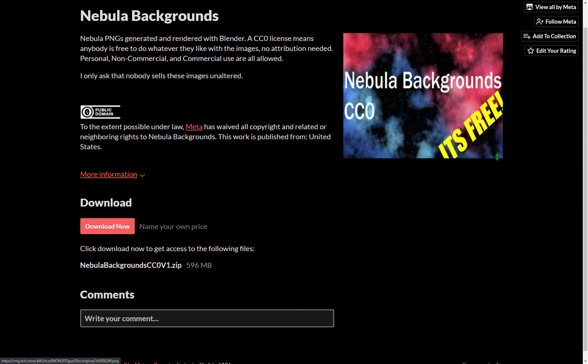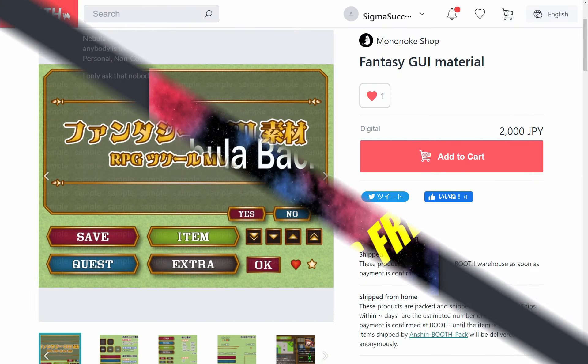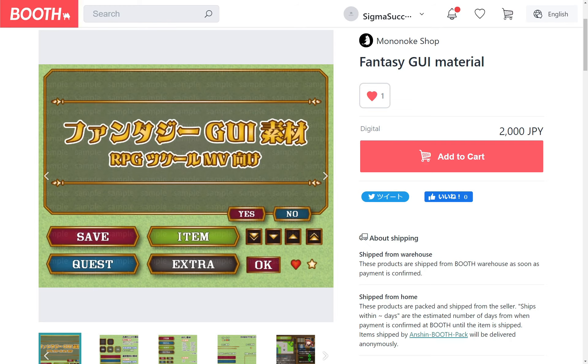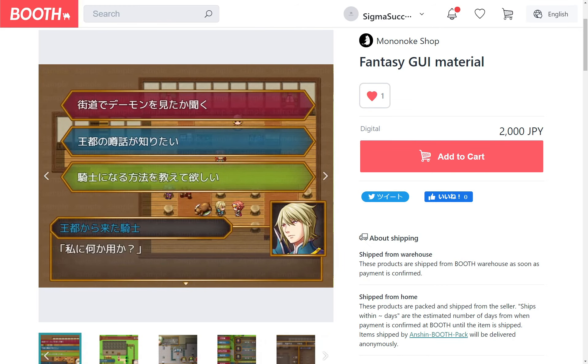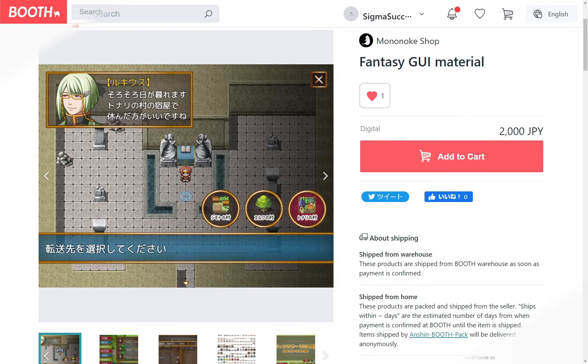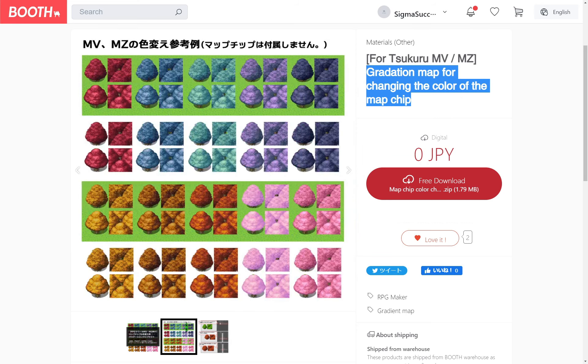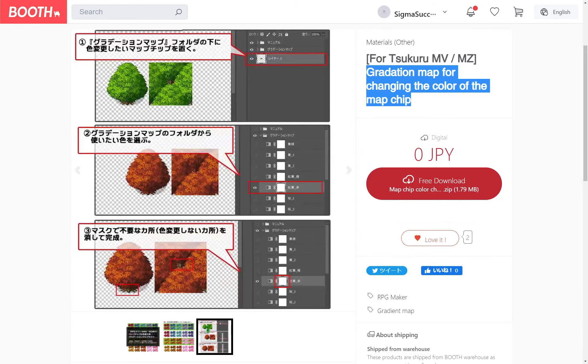A pack of nebula themed backgrounds by Meta. A collection of fantasy themed graphic user interface materials by Mononoke Shop. A PSD file by Neko Khan for changing the tint of a tileset directly.